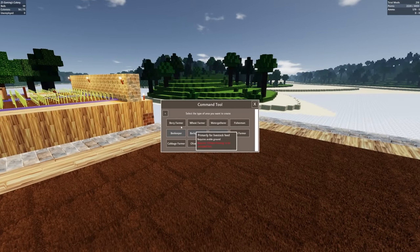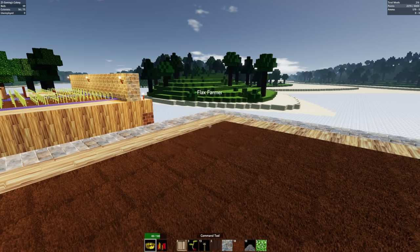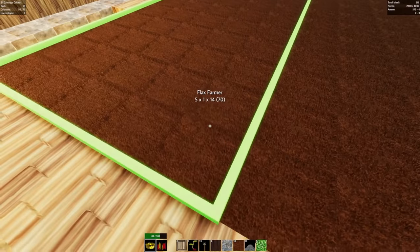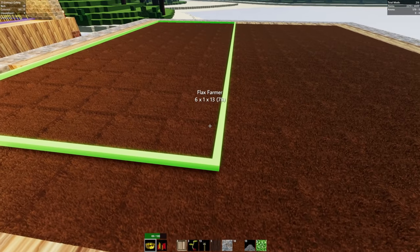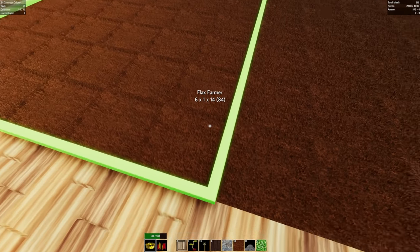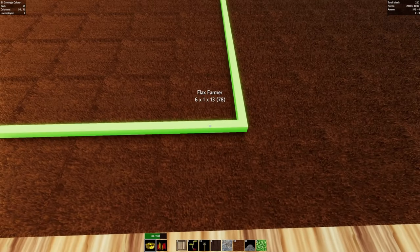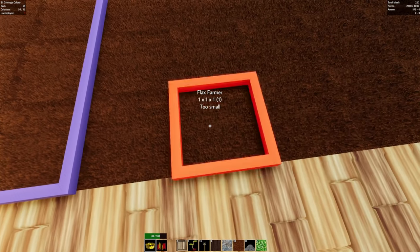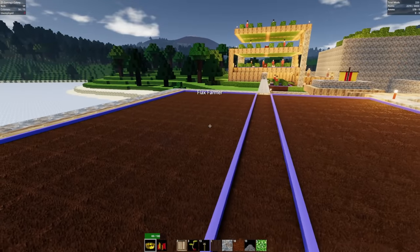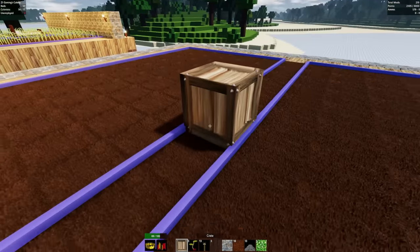We're going to throw a flax farm up here. Flax and herbs - we need a flax farm. Can we make it six by one by fourteen? Six by one by fourteen okay, flax farm, it's happening. We'll throw that there and throw some beds in here. It's kind of a bummer that they don't even start the research if they're missing that first thing, but let's go ahead and get our buddies hired up.